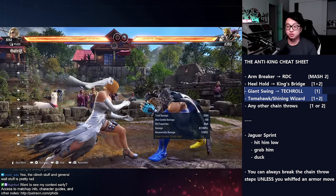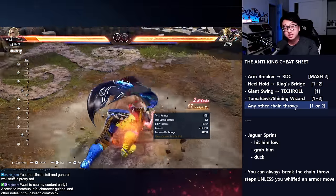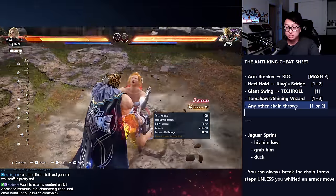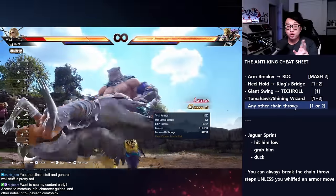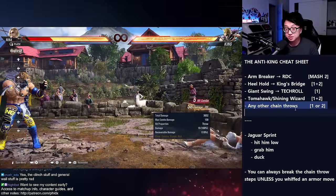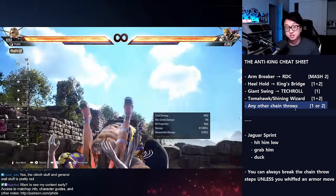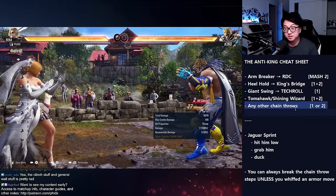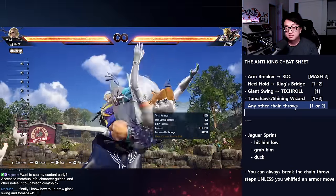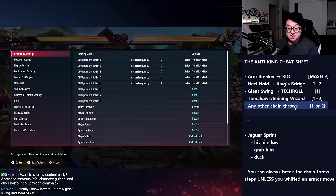Last in the series are the super long chain throws. You'll see these often in beginner ranks because they made the inputs really easy. The King player presses either 1 or 2 to pick the next chain throw — there's not a lot of complicated inputs. So as the defender you're doing the same: either press left punch or right punch. I just spammed left punch and I got out. You just guess — it's a 50-50.